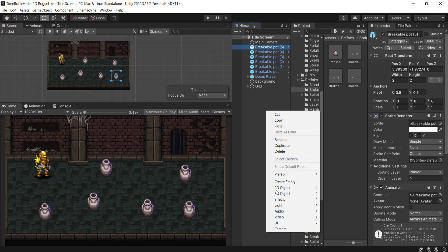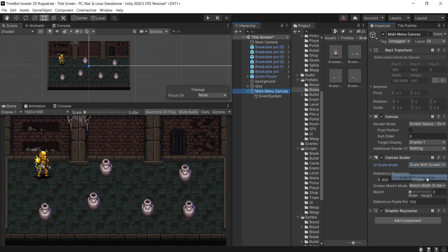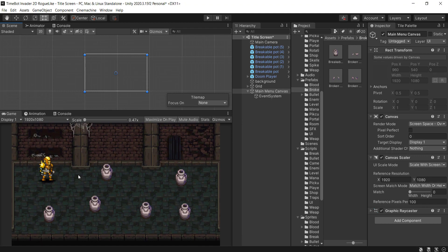I'm going to right click and add a UI canvas — this will be the main menu canvas. I'll set the event system, make sure it is set to Screen Space Overlay, and make sure the scale is set to Scale With Screen Size at 1920 by 1080. We'll have this screen where the player moves around, plus two buttons and the name of the game up top.